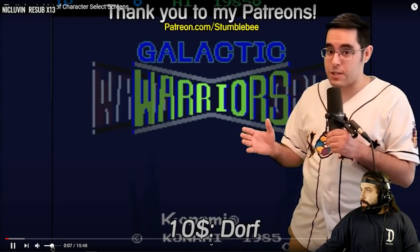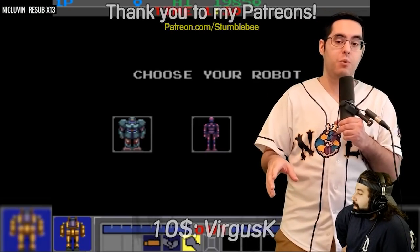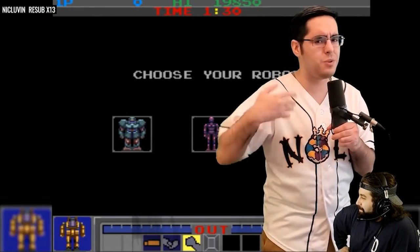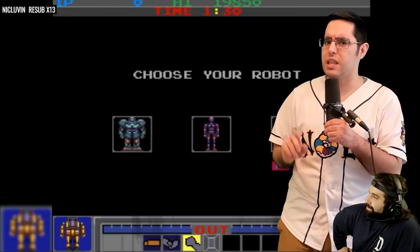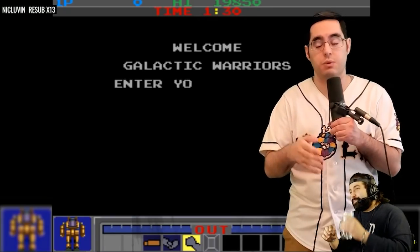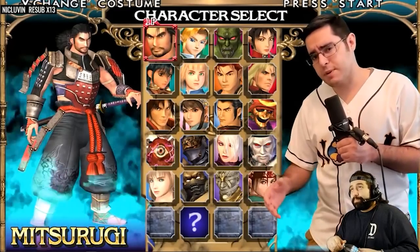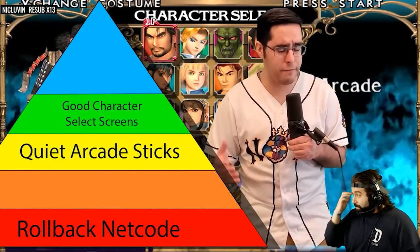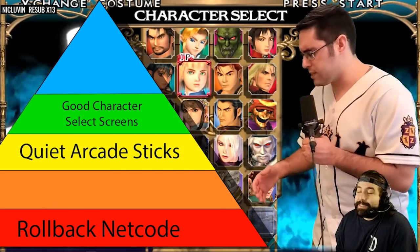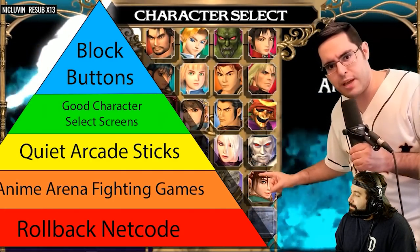I don't think character select screens get enough credit. Ever since the first one in a fighting game in 1985 — Galactic Warriors — they've been a critical part of it. Just about every single one. But I don't see a lot of discussion about what makes fighting game character select screens good and what makes them bad. On Maslow's hierarchy of fighting game needs, character select screens fall in the middle between something like block buttons and bad anime arena fighters.